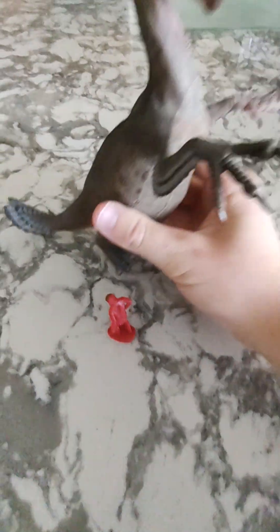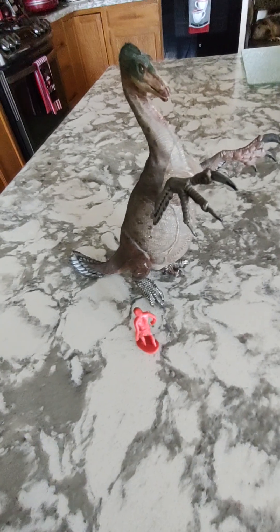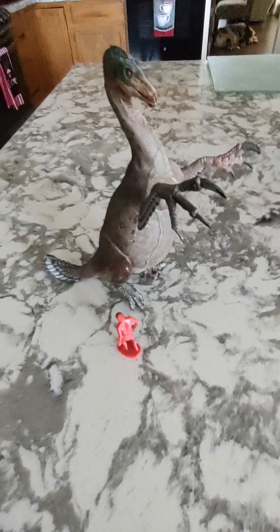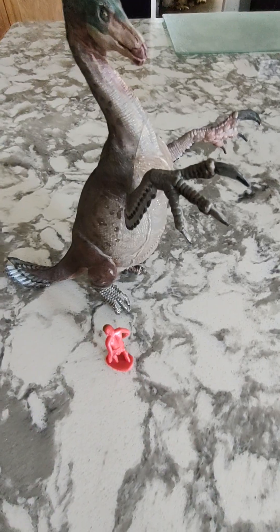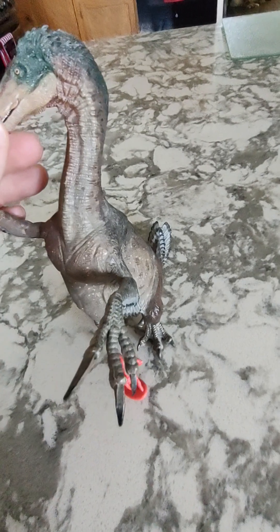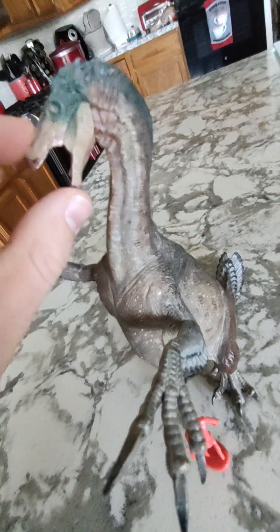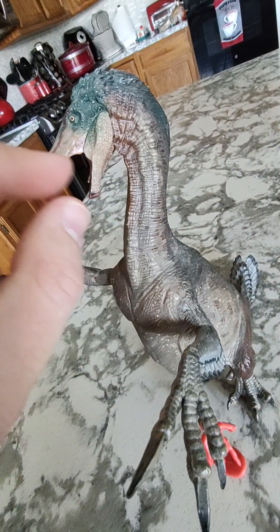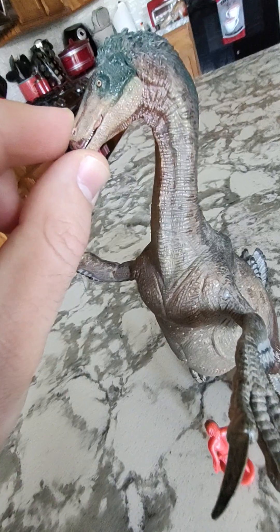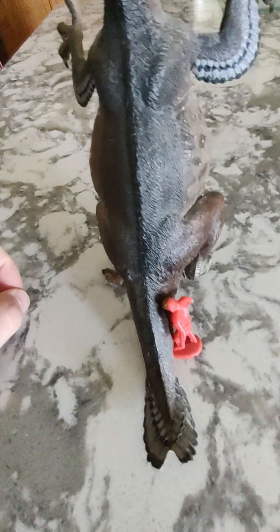Number 8 is Therizinosaurus. This thing is a beast, and I love when they do these huge ones. It's got the jaw articulation, though it doesn't look as great open since it isn't really painted inside the mouth. I could always just keep it closed. I really like the colors — it's got this kind of green going down the back.